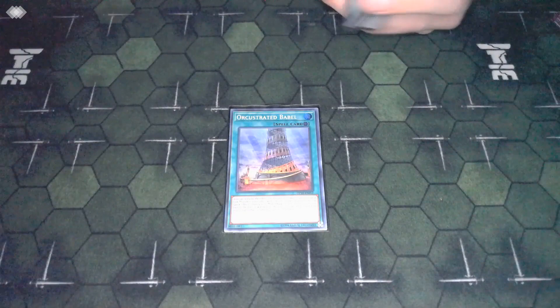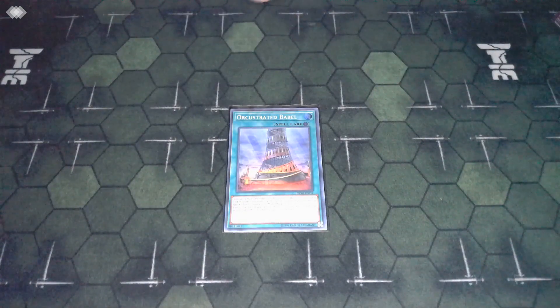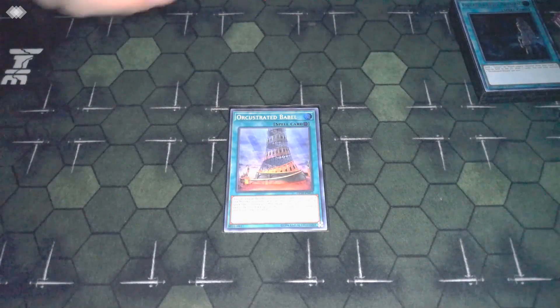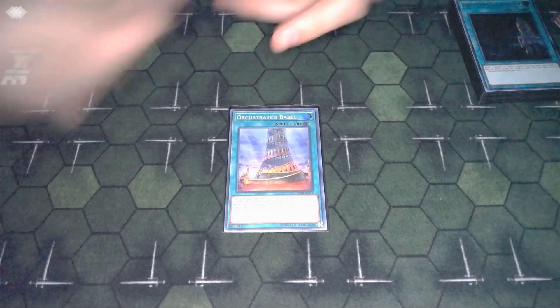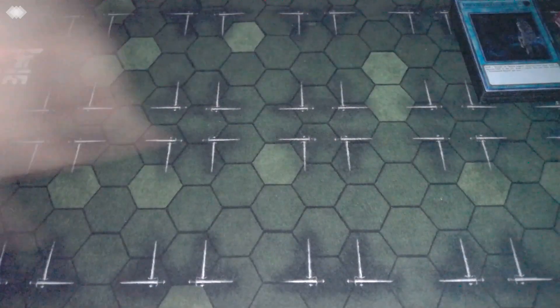Moving on to our spells - starting off with Orchestrated Babble. This card is really, really good and is one of the cards that helps Hydro Lander the most, with the best synergy with Hydro Lander - other than the fact that the deck just naturally manipulates its graveyard anyway. Babble is really, really nice for the grind game.